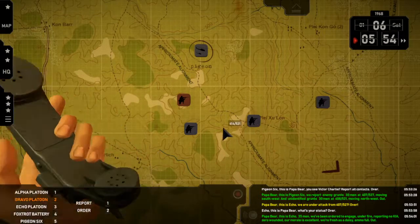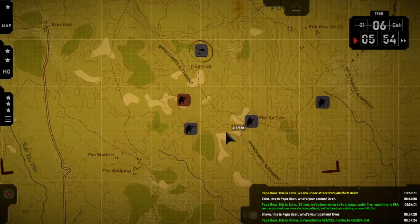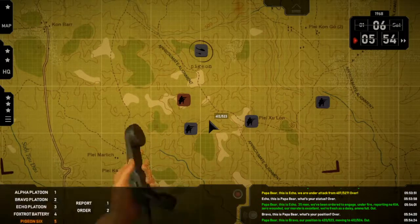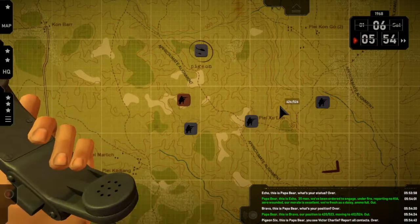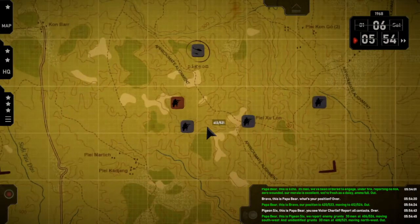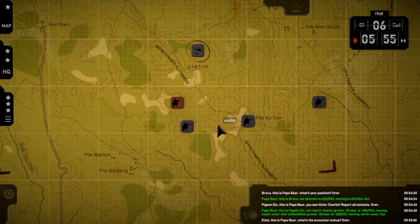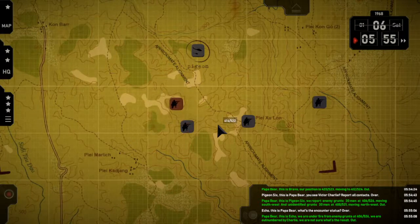Bravo — position. Over. We're moving down to the bay, moving to 4-1-2-5-5-2-4. Out. Pigeon — contacts. Over. Papa Bear, this is Pigeon Six — we report enemy grunts, thirty or so men at 4-0-6-5-5-2-6, moving southwest, and unidentified grunts, thirty or so men at... Papa Bear, this is Echo — we are under fire from enemy grunts at 4-0-6-5-5-2-6. We are outnumbered by Charlie, we are not sure what's the result. Out.